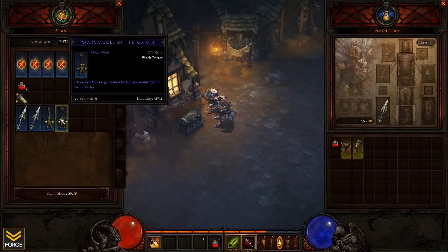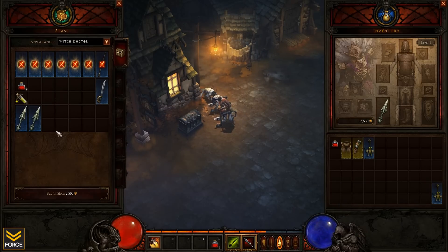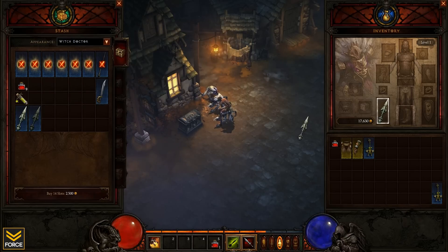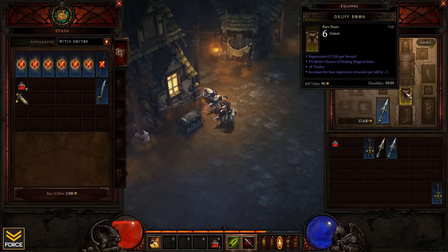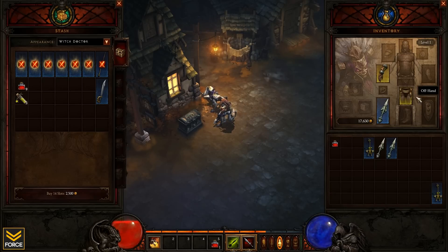I've got a couple of options here. I've got this Ragdoll, which gives me a mana regen of 480 per minute — pretty solid. There's one with plus Vitality, which is not really needed, so I'll sell that. And then this one is plus 6% more damage to Witch Doctors, plus one fire damage, versus 5% — so the 6% is clearly an increase. I'll be taking that one. And then I've got the hand-me-down nice pants and gloves from my prior character.